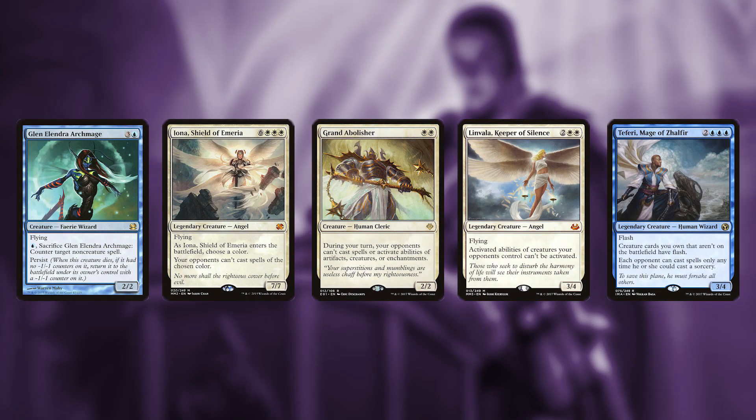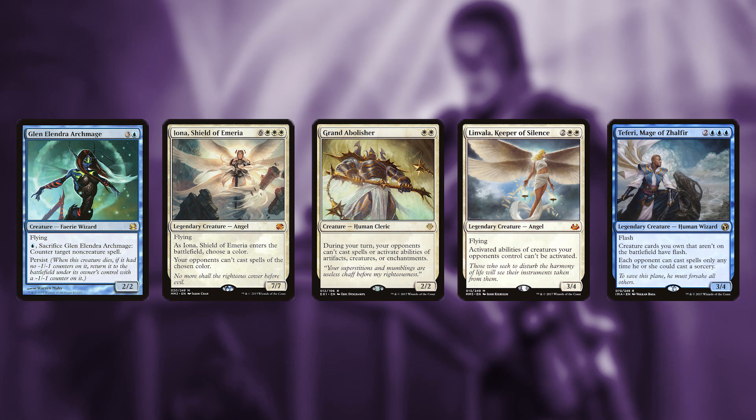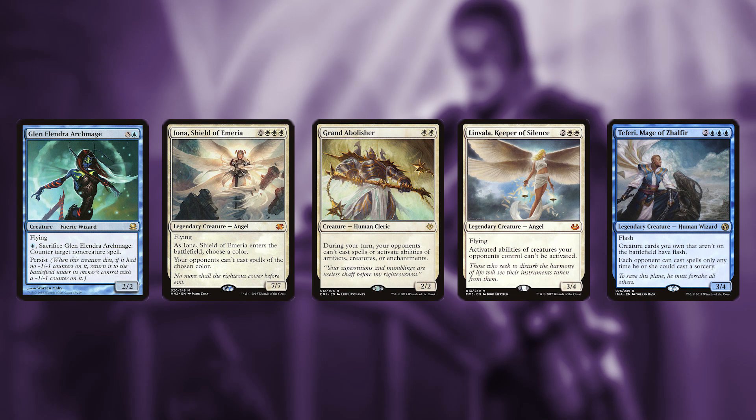Glen Elendra Archmage can be sacrificed to counter a non-creature spell. Iona, Shield of Emeria can prevent your opponents from casting spells of a certain color. Grand Abolisher stops your opponents from casting spells or using abilities during your turn. Lavinia, Keeper of Silence says your opponent can't activate abilities of creatures. Teferi, Mage of Zhalfir can give your creatures flash, and each opponent can only cast spells at a time they could cast sorceries.